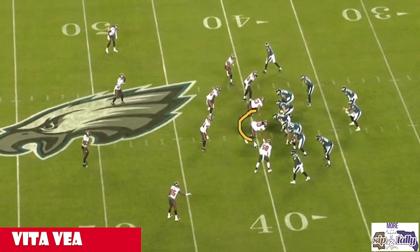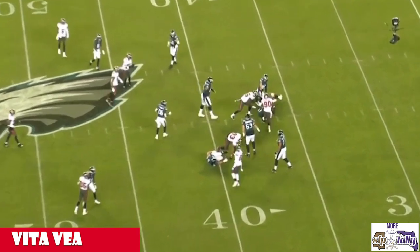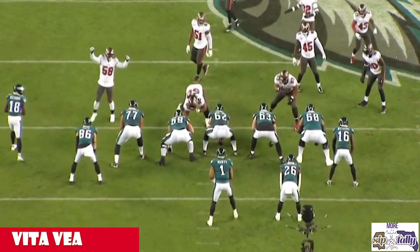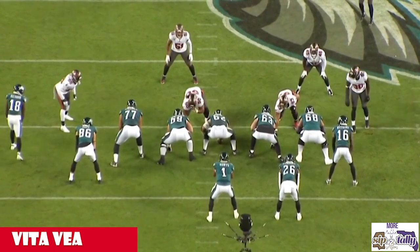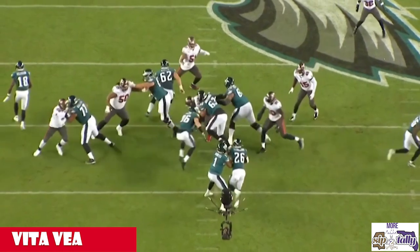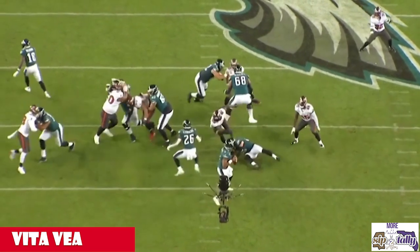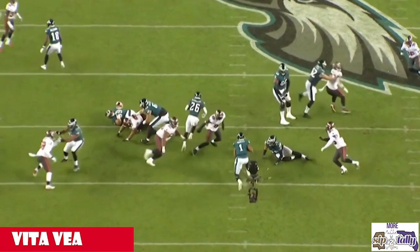Versus the Eagles, he's in about the one technique. Watch his quickness — he avoids the double team completely. 62 gets nothing on him; he's already in his gap. If this was a run right at him, he's got gap control, gap integrity is sealed, there's nothing they can do. He's in his gap, ready to make plays. But it's a pass, so once he realizes it, he gets rid of his blocker and goes get the QB.